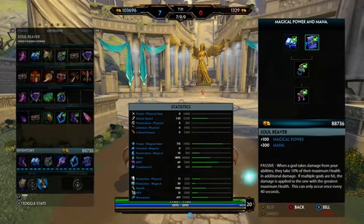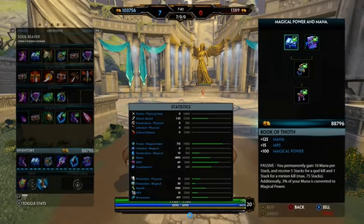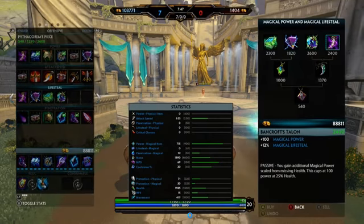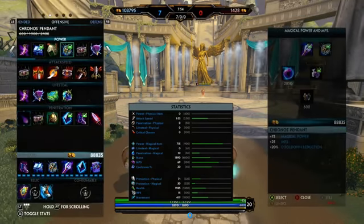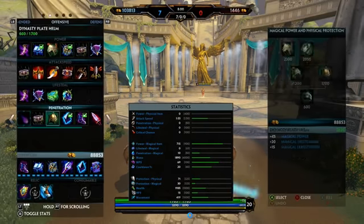Last but not least, Soul Reaver — it does damage equal to 10% of the target's health. If multiple gods are hit, the damage is applied to the one with the greatest maximum health. So it's your call. You could take Soul Reaver out and put in Bancroft's Talon if you prefer. Or if you want to build differently, you could put Doom Orb in — but Doom Orb isn't great for me because you end up dying and losing half your stacks. I'd stick with Soul Reaver.